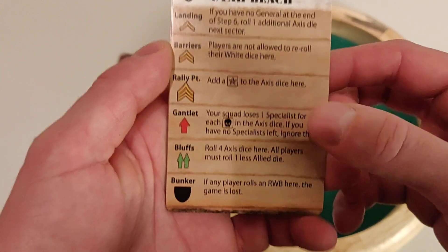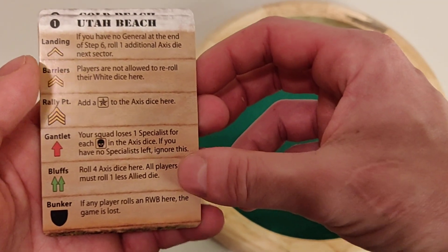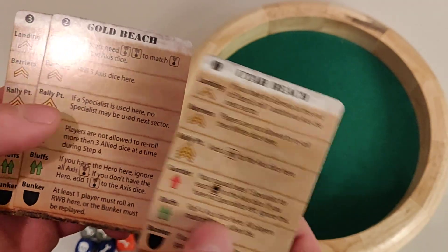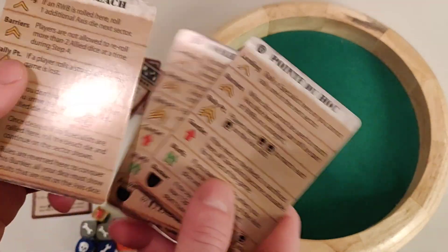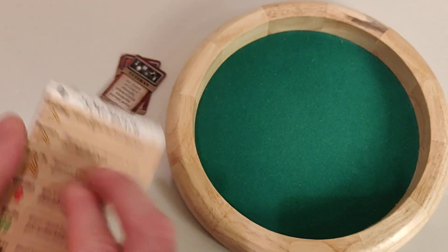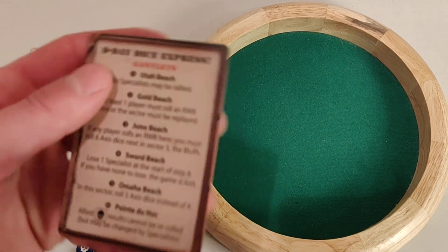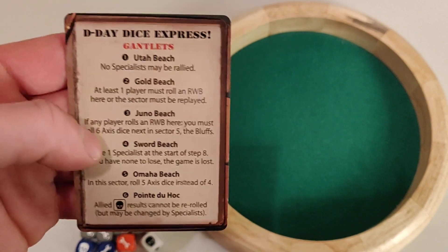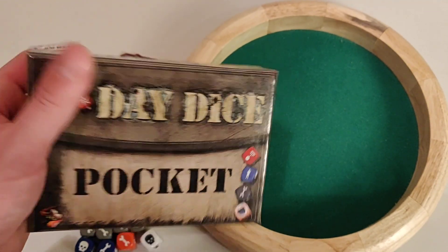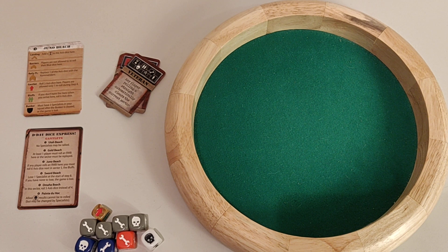Finally, looking at the different sectors on the advanced beach: the gauntlet has four axis dice, all players must roll one less ally die, and in the bunker if any player rolls a combo the game is lost. Advanced beaches make every sector unique and more challenging, but more fun than normal mode where all beaches are the same except for the gauntlet. That's D-Day Dice Pocket — if you have any comments about the rules or think I made an error, leave a comment, please subscribe, and have a good day!